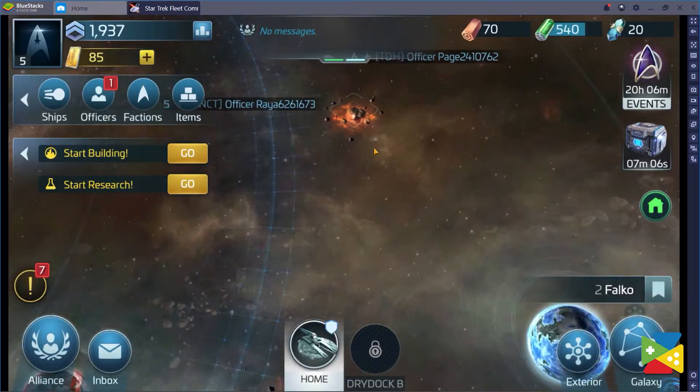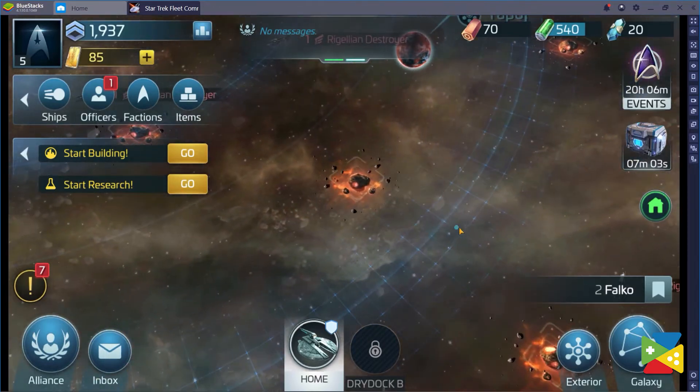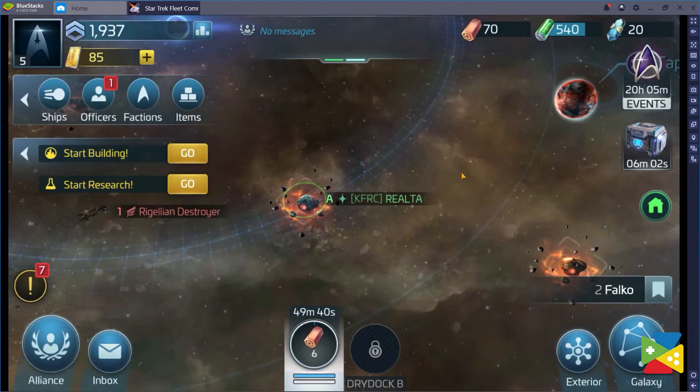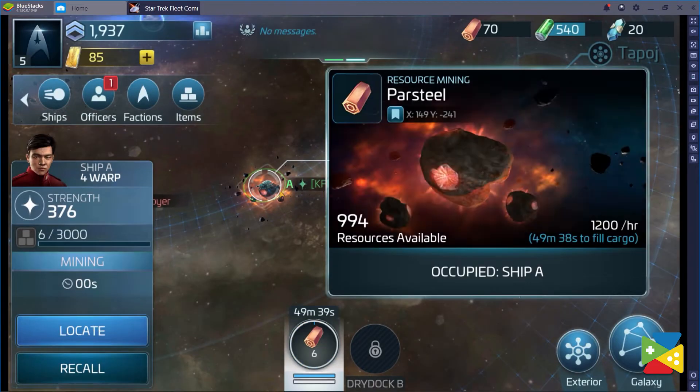If you can't get enough resources to keep upgrading your base by base building, remember you can use a different method — and that will be mining. The asteroids you see on the system map are not just cosmetic; they contain a variety of resources that can be mined. So keep that in mind when your resources are low or you need a specific resource.